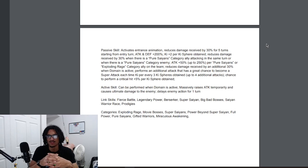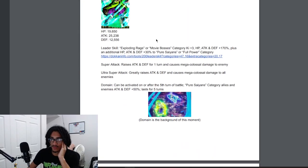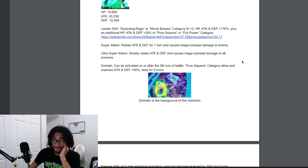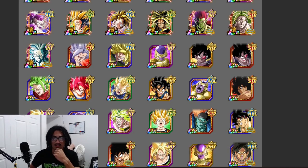He actually doesn't build up attack — he just gets a free 250% attack for having five Pure Saiyans or Exploding Rage characters on the team. The only thing is you're going to be running more Exploding Rage characters because his 30% is to Pure Saiyans, so you want Exploding Rage Pure Saiyans — and this is a rather small 200% leader skill for this guy.